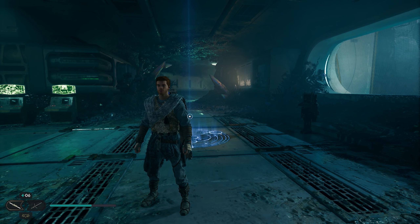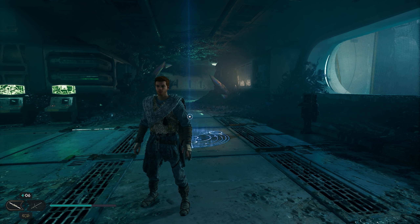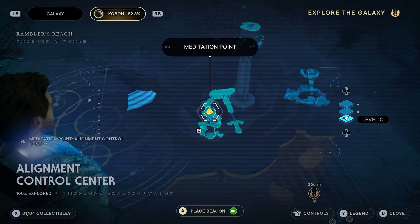Hey everybody, welcome back to the channel. In today's video we're going to show you how to find all four collectibles here in the Alignment Control Center in Jedi Survivor. So without further ado, let's jump into it.